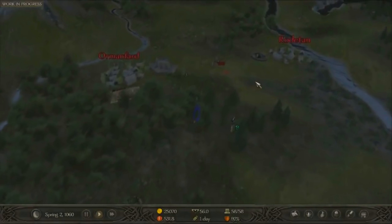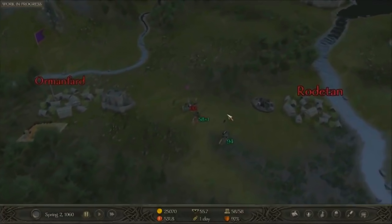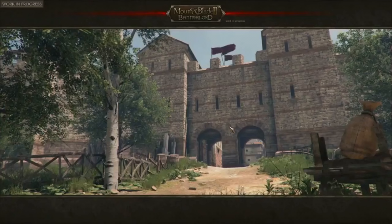In Warband, when you clicked on a town it would go to a full screen. Now it's just an overlay on the campaign map. This is hoping to create a more fluid experience — a bit nicer for the player going in between the map and into towns. Jesus Christ, it's so hot in the UK — I'm going to put my fan on, really sorry if you can hear it.